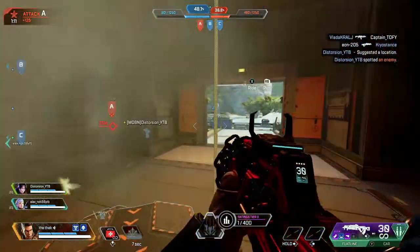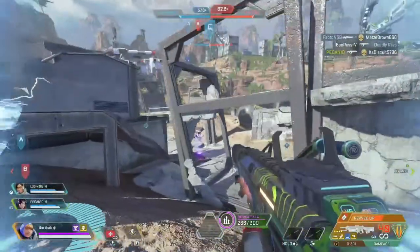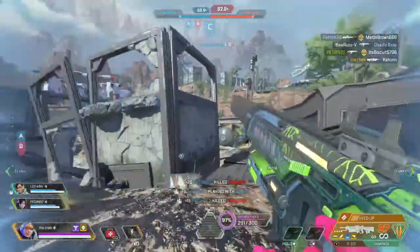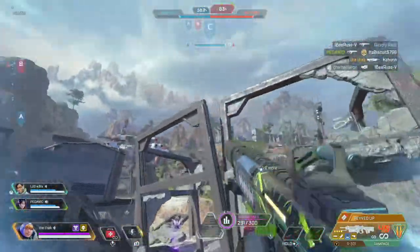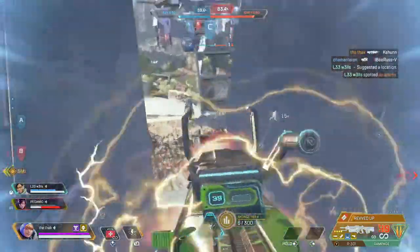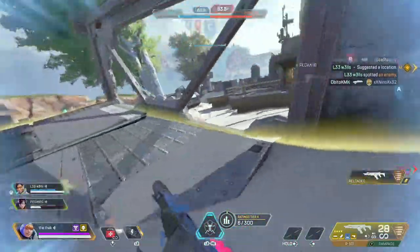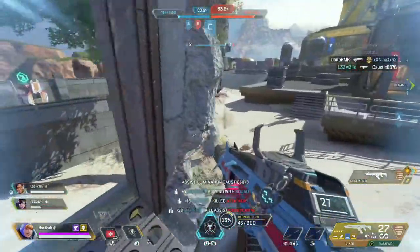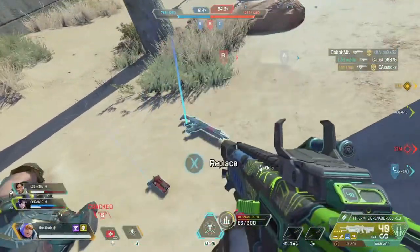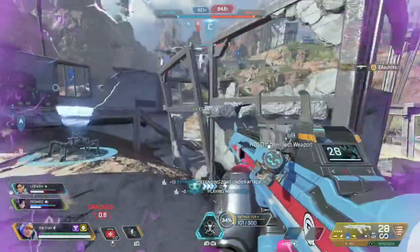I've got a couple of bonus tips as well. First, if you find your team struggling to hold or capture Zone B, sometimes a good idea is to back cap the zone closest to the enemy base and try to hold that for a short amount of time. It's a good way to distract the enemy team from Zone B, giving your teammates an opportunity to push forward and take it. Remember, controlling two zones gives you two points per second compared to the one point per second for just one zone, so always try to control at least two zones.